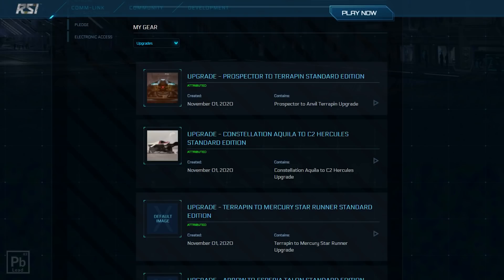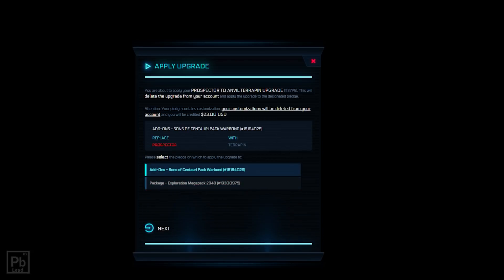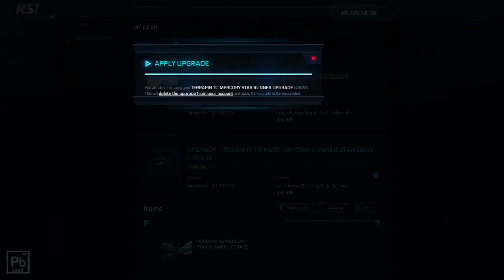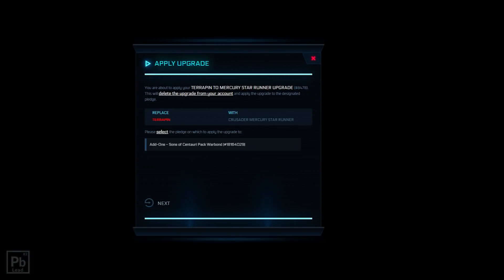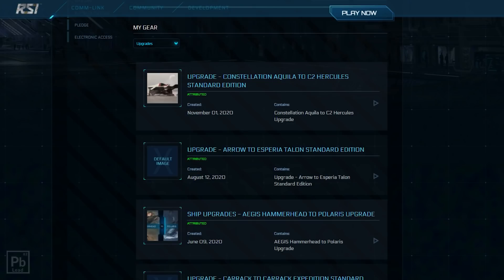Now we need to upgrade our Prospector to the Terrapin, so we come in and click Apply Upgrade. This is where you need to pay attention — we have multiple options because in my Exploration Mega Pack I already have a Prospector. We definitely want to apply it to the Prospector in the Sons of Centauri pack, as my chart tells me. We apply it, and now we have a Terrapin back in my fleet. We then rinse and repeat — applying the Terrapin to Mercury Star Runner CCU, selecting the correct Sons of Centauri pack Terrapin, and it's done.